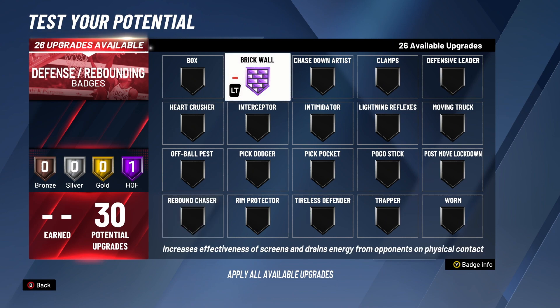Number four is Brick Wall, one of the most overpowered badges in the game. As you go up in Brick Wall levels, you set better and better screens. Combined with higher strength it gets even better. Whether you want to use pick-and-roll or pick-and-pop, Brick Wall helps in all those situations — whether you're on a paint beast going for lobs or a glass cleaner lockdown wanting to pop.